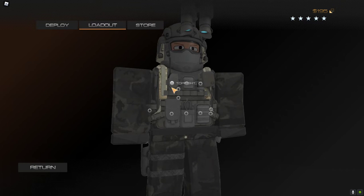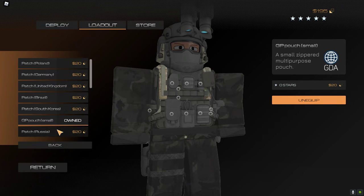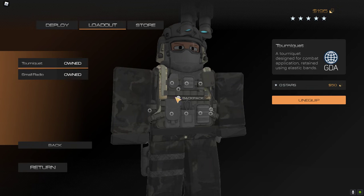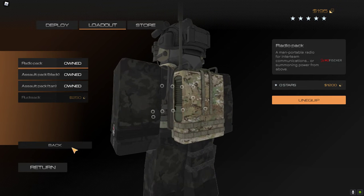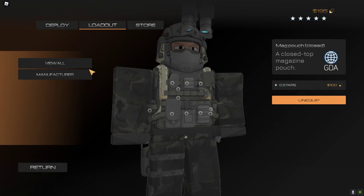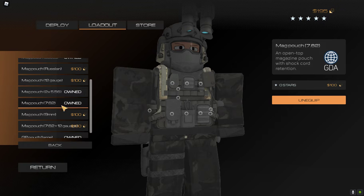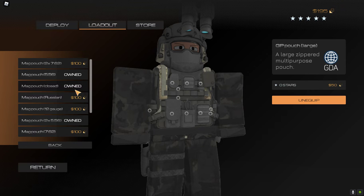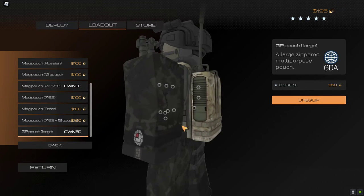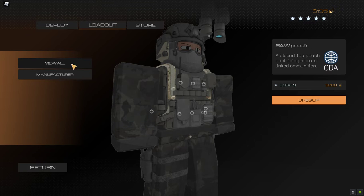Now for my vest: I equip the small radio, then I equip a GP pouch small, I equip Toma quit. For the backpack I equip the radio pack. Then we have the back pouch closed, the Mac pouch 7.62, and a GP pouch large.